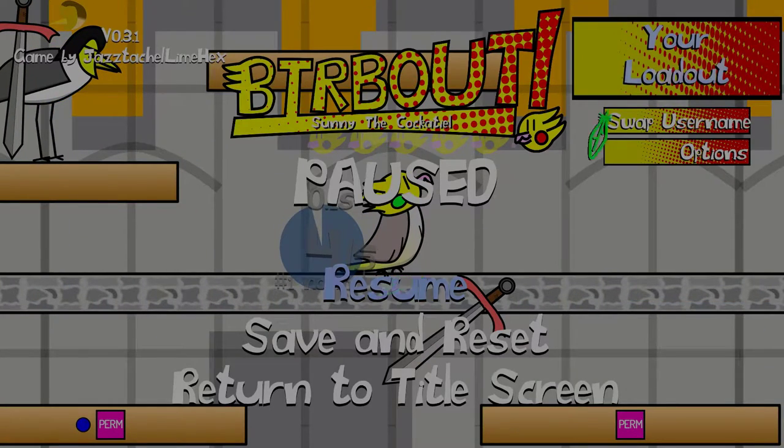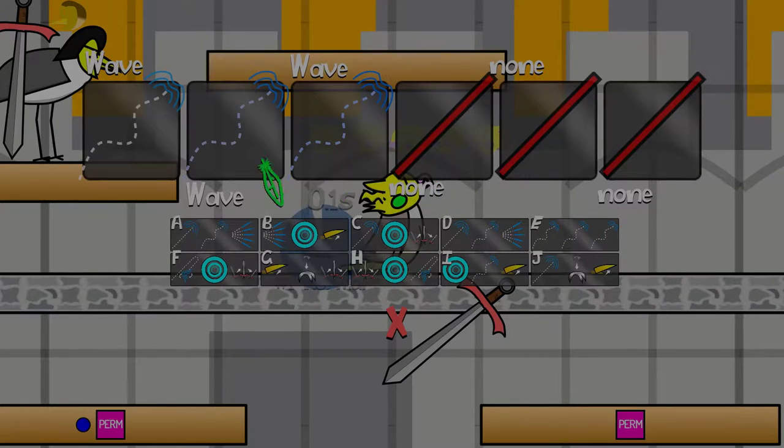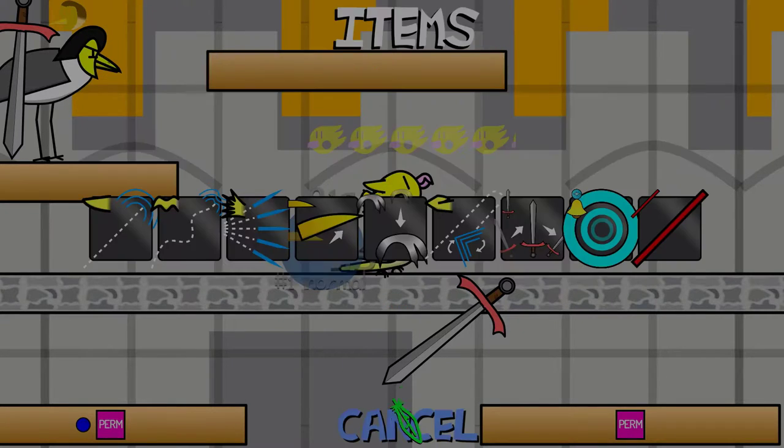You are allowed to pause, change loadouts, and reset the level. However, if you are on the pause screen or the loadout screen for over 10 minutes for the entire run, you will be disqualified. This is to prevent splicing and stalling.